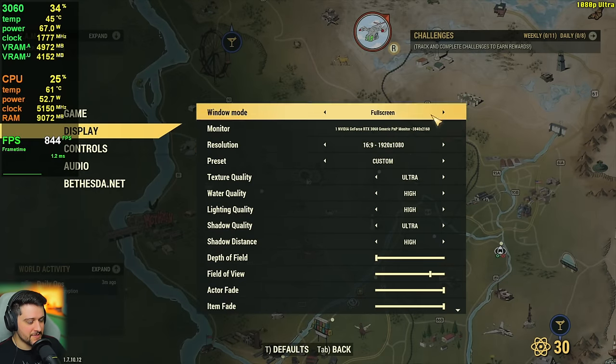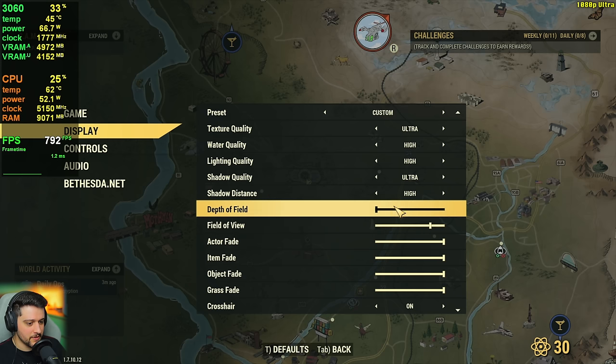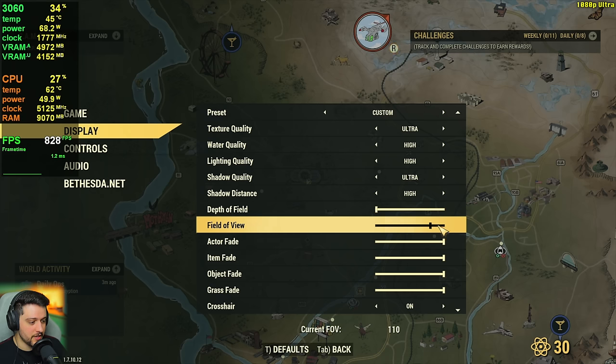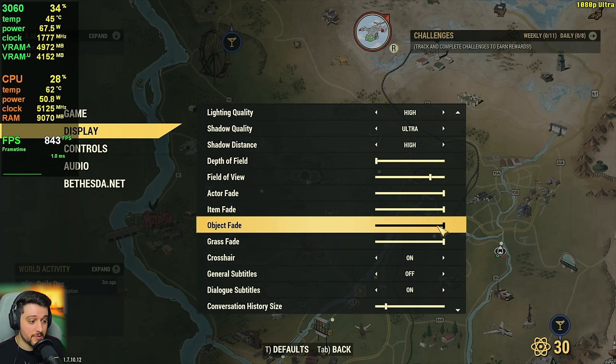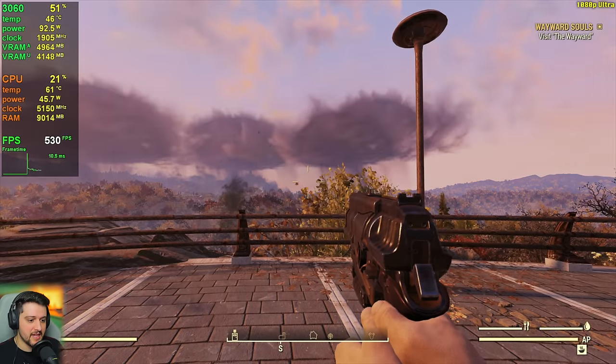Let's go over the settings first. I'm starting at 1080p resolution using the ultra settings with no depth of field. I also adjusted the FOV to 110 — it makes me feel a little bit more comfortable. These are the settings, let's do this.